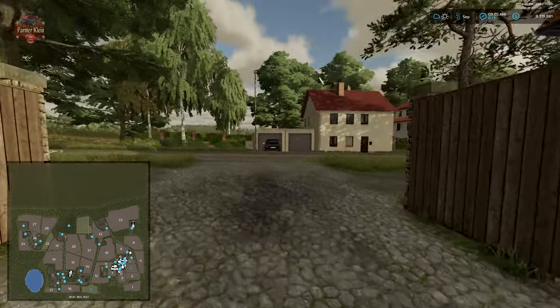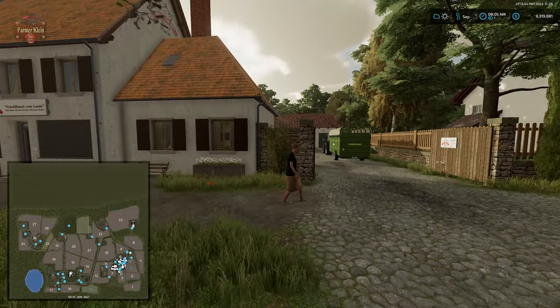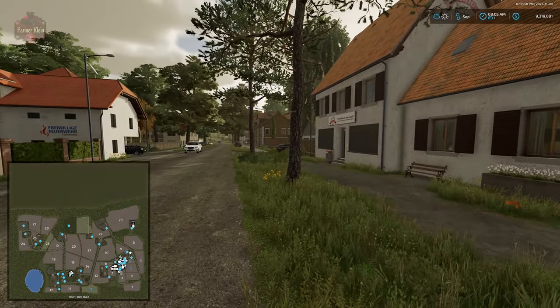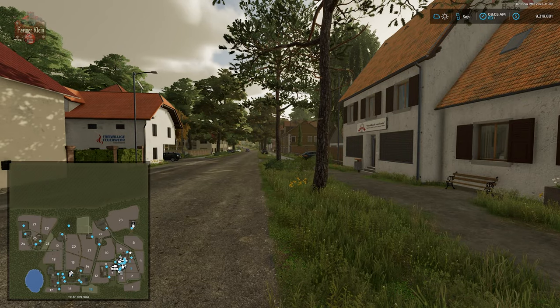Taking a look at the mini-map, you're going to see it's just south of Field 15. As a frame of reference, the animal dealer is right down the road, right around the corner. And as an additional frame of reference, the vehicle shop is right down the road in that direction, right around the corner.